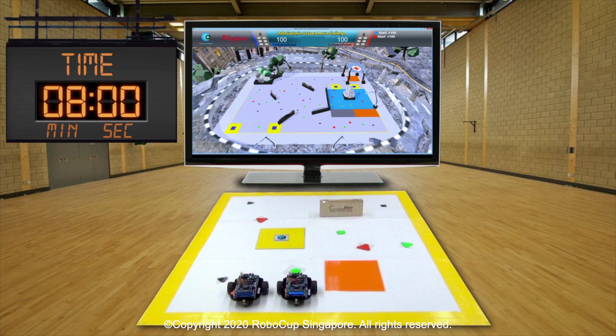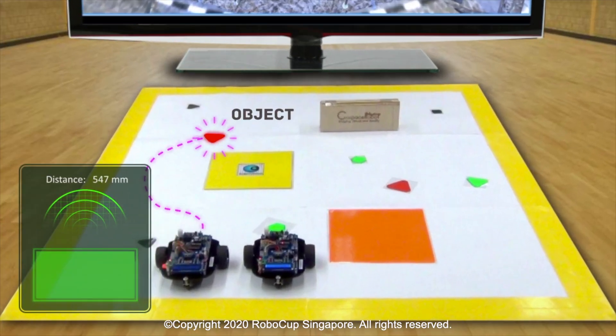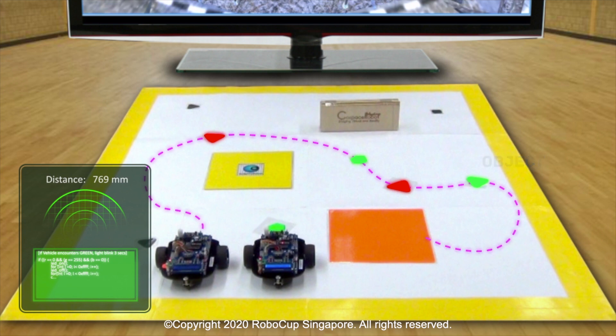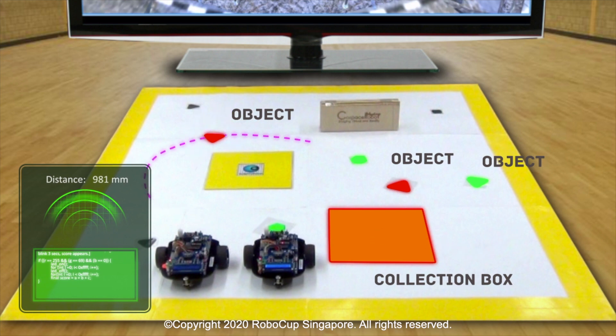The competition is held between two teams, with one robot representing each team. The robots begin their mission in World 1, where they spend three to five minutes navigating the world, collecting objects, and bringing them back to the collection box. This simulates a real world situation whereby a robot may be tasked to retrieve objects from a disaster zone that is too dangerous for humans to operate in.